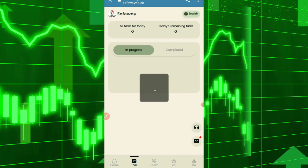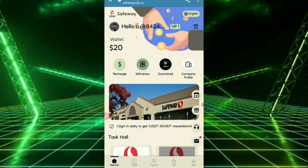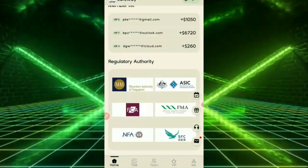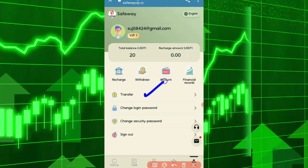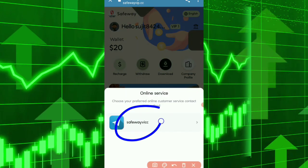Complete your tasks and check completed tasks here. The app also has a language changer, and all links are available within the application. Other options include transfer, change password, change security settings, and account information.